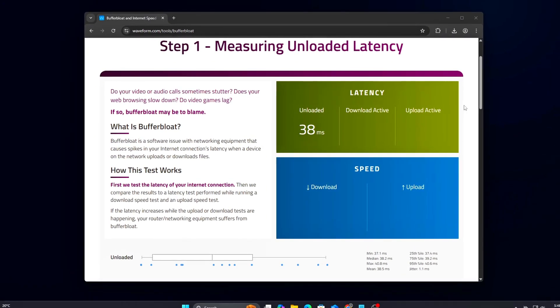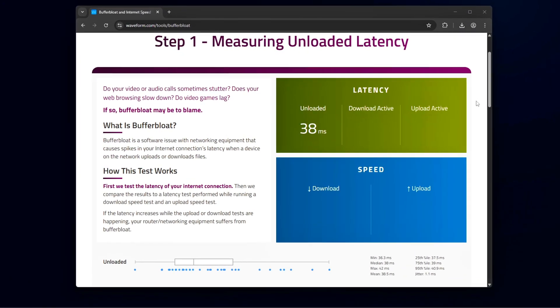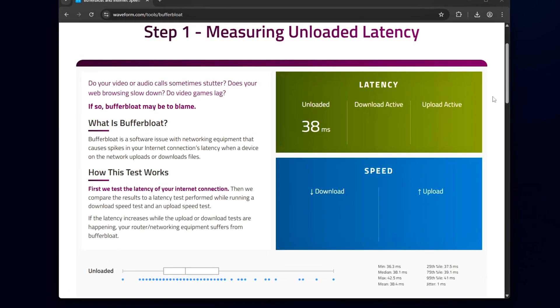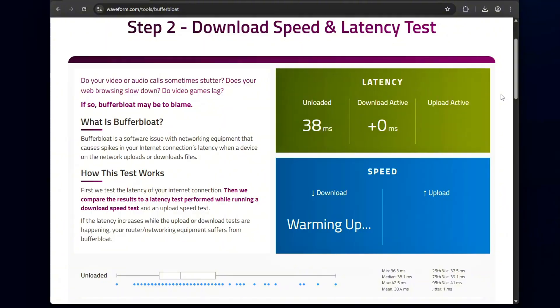Welcome back to the Tweaking Tools series. This is episode 13, and today we're going after something every competitive player hates: buffer bloat and ping jitter.